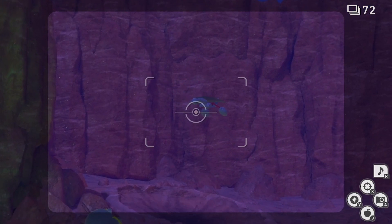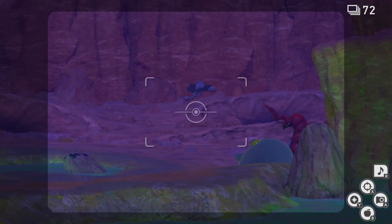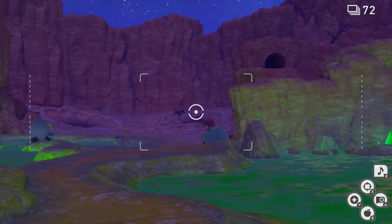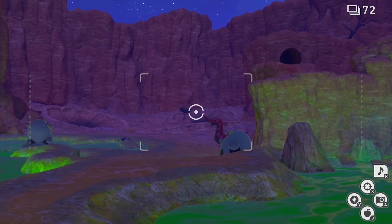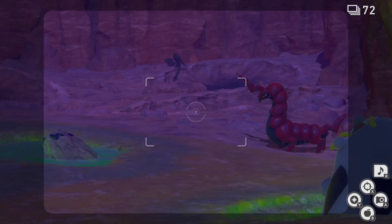This is the final step needed to unlock the fighting sequence that will help us complete this Lentoc request. As you pass through the Toxic Swamp, go slowly. You should see Gliscore frightened by a few of the falling Minior, making its way around and then finally towards the Scolipede.